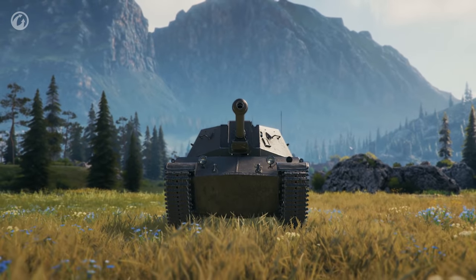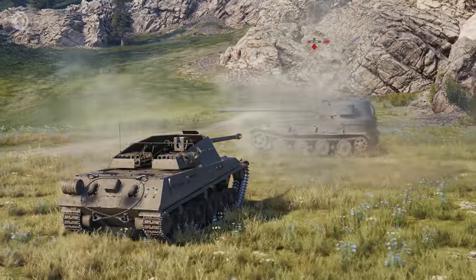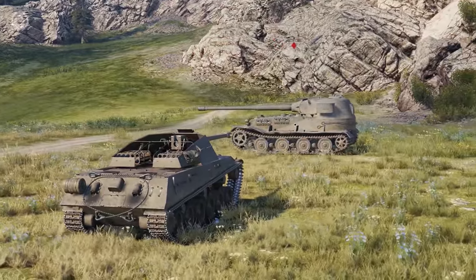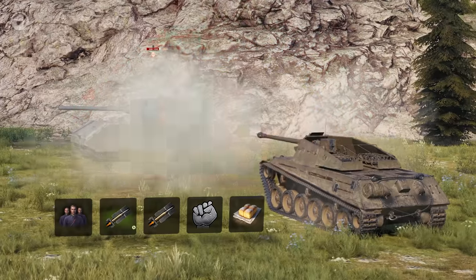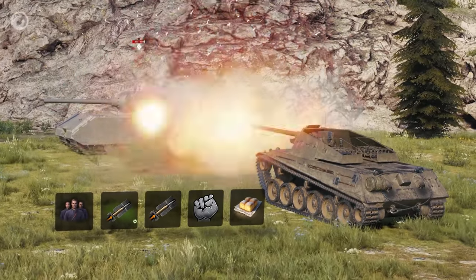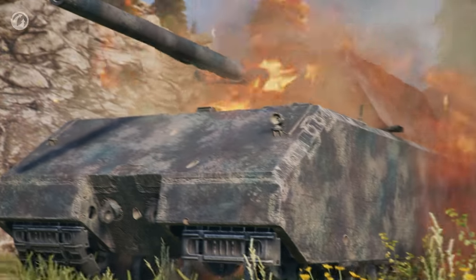The nicest thing about this gun is that it makes its presence felt — we're talking about DPM. With a standard configuration, this vehicle can deal 2,778 HP of damage per minute, or 3,597 if the configuration is right. This makes the TVP 100 one of the toothiest Tier VIII tank destroyers out there.